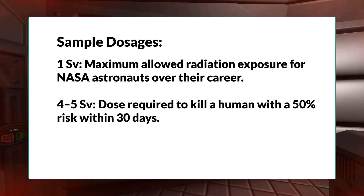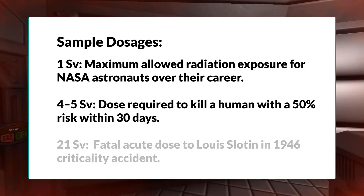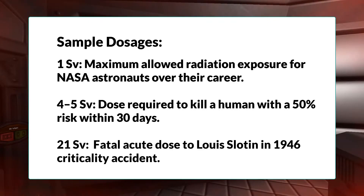1,000 millisieverts, or just one sievert, is the maximum allowed radiation exposure for NASA astronauts over their entire career. 4 to 5 sieverts — which is where we're at right now — is the dose required to kill a human with a 50% risk within 30 days if the dose is received over a very short duration. Cranking it up even further: 21 sieverts is the acute dose received by a scientist named Louis Slotin during his experiments studying critical materials while developing the atomic bomb. An unfortunate criticality accident exposed him to 21 sieverts — or 21,000 millisieverts — and he died in about nine days.